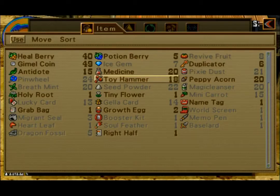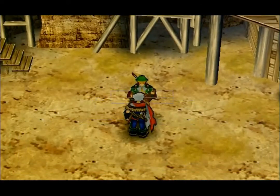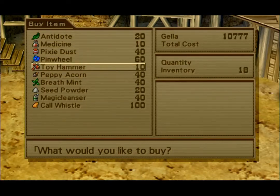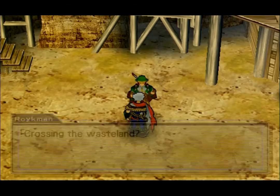Let's take a look here — we've got about 10 grand. Debating in my head if I want to buy anything. Yeah, we'll buy some more antidotes, even out our inventory here. Let's grab two call whistles, just so we have them.